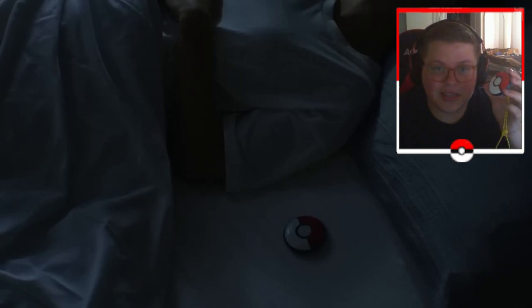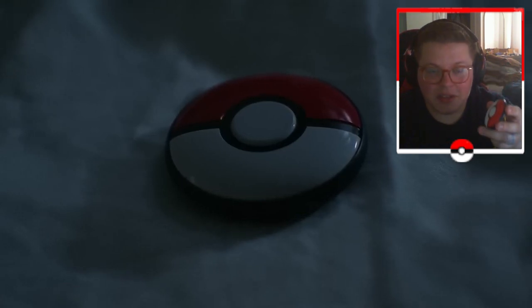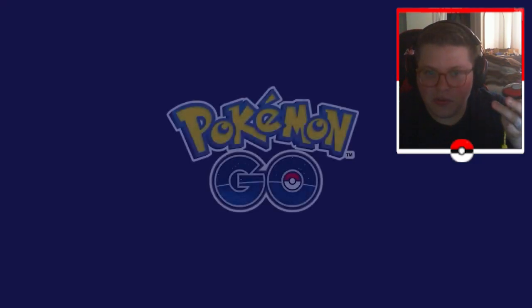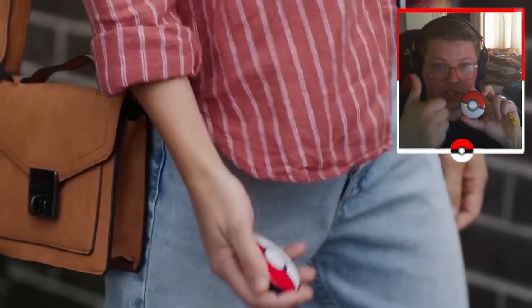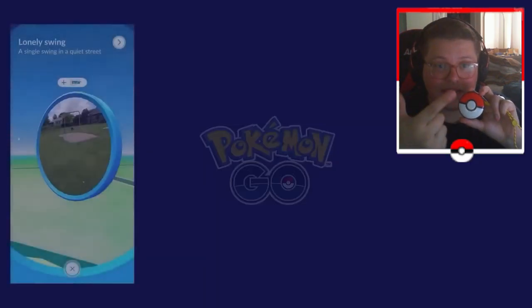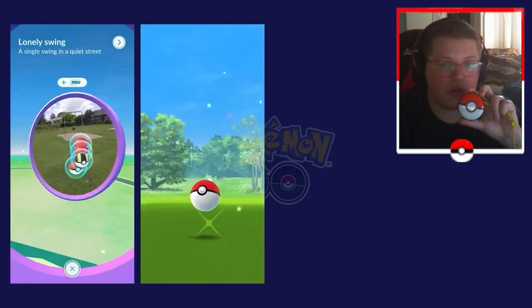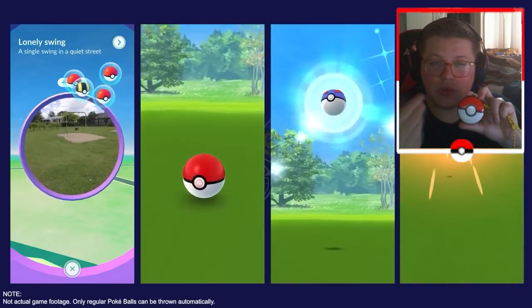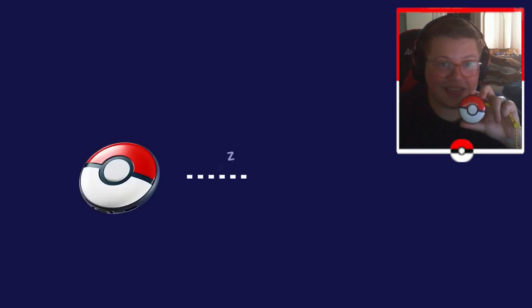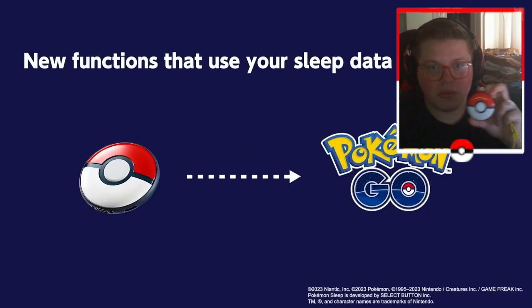A lot of you might say you could buy a gotcha, which also auto-throws. The difference is those are still around $40 to $50 — basically the same price as this. But they're cheap plastic, they break, the connectivity is much worse, they're less responsive, and they have less utility. The build quality, connectivity, and sturdiness of this device is a clear pro.